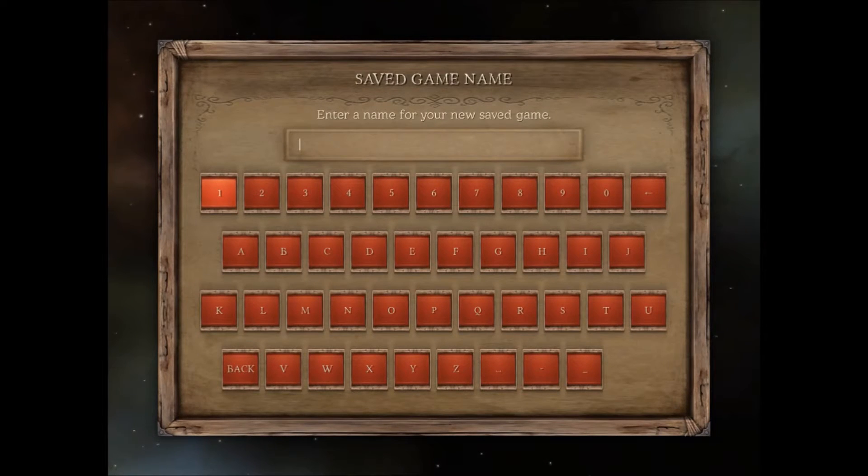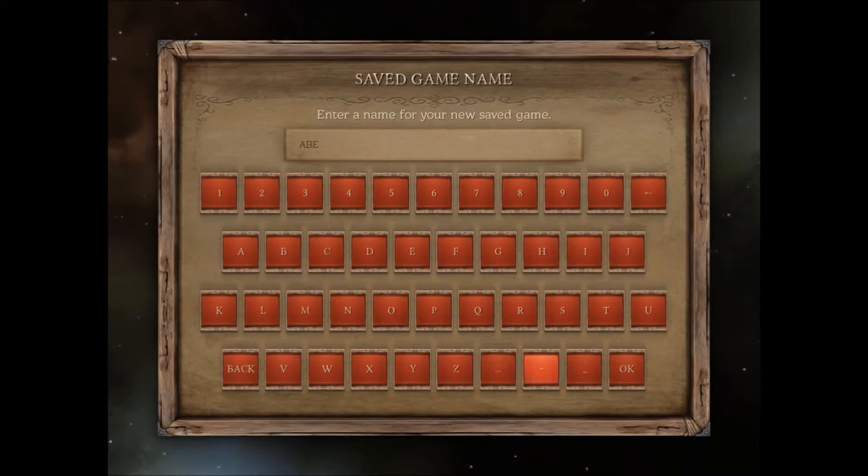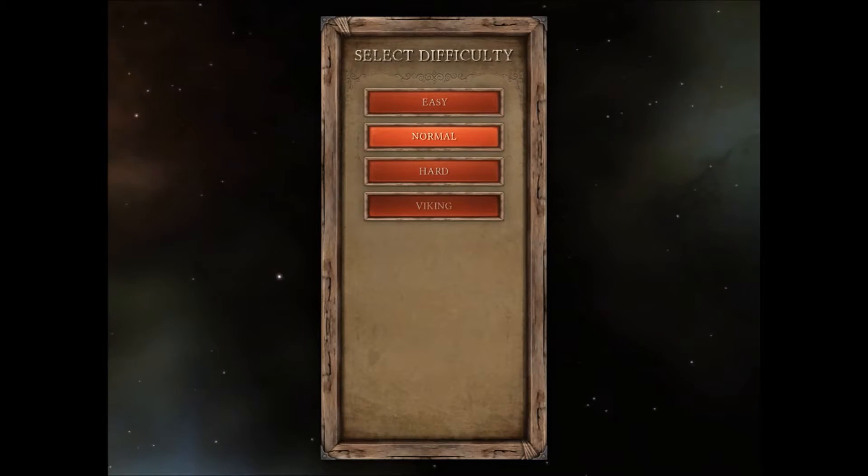We need to make a new save name — we're just gonna call ourselves Abe. I'll hit okay and we're going to select the difficulty. We'll start on normal difficulty.